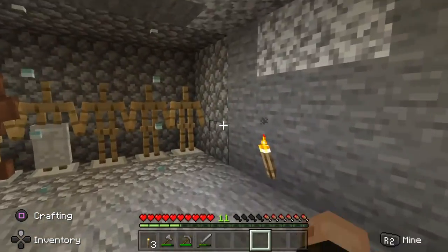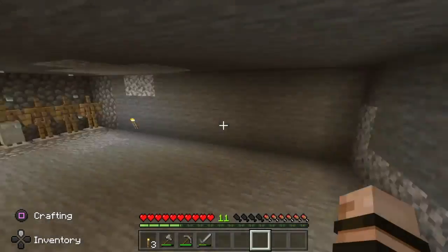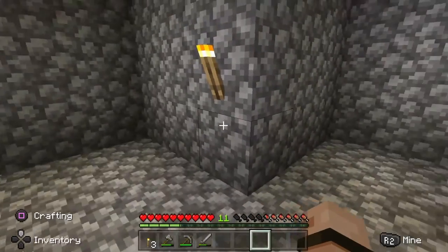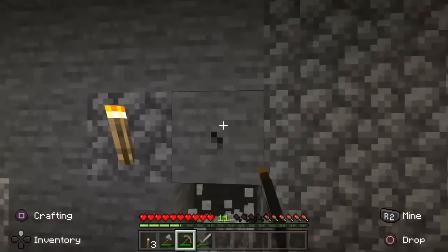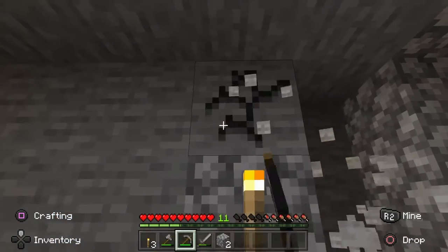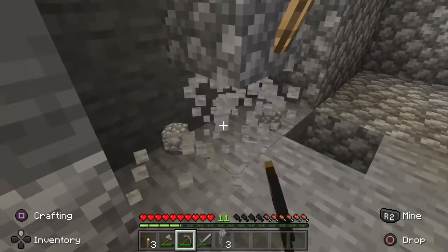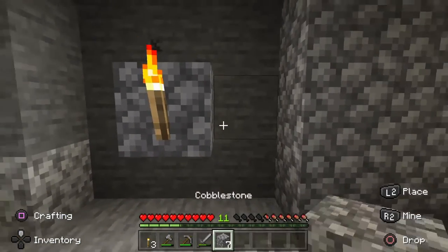I'm gonna make it completely out of cobblestone, like a trophy room, showing off my current armor and where those item frames are. It's going to be named like the first of what I get. I cleared this out and I'm gonna fill it up with cobblestone. I'll probably put the nether portal down here.